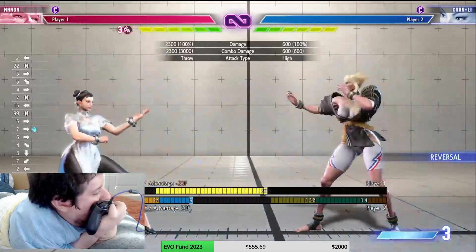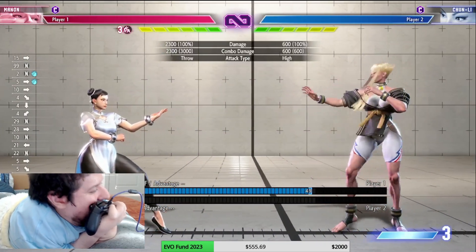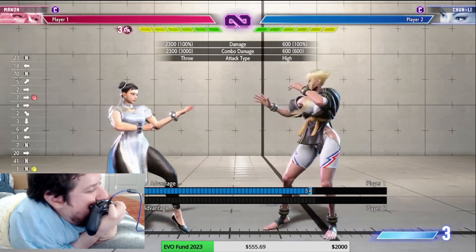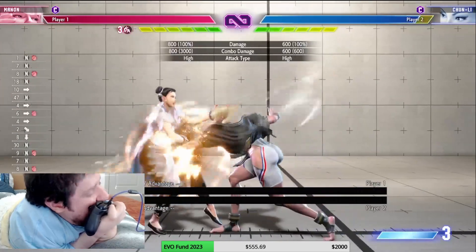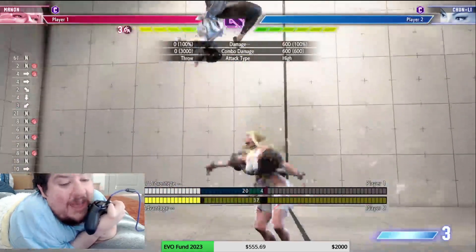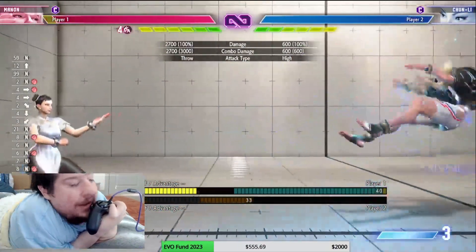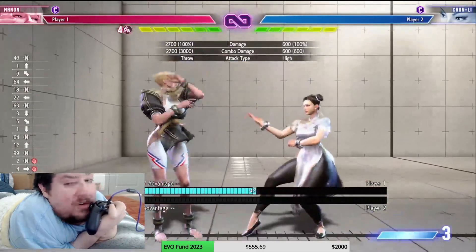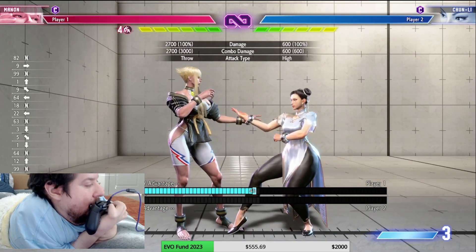Remember: command grab on light is 10 frames, medium is 8-7 frames, heavy is 5 frames. So just because I pulled them close with the double heavy punch doesn't mean I can just command grab — they have a chance to get away. They maybe can't press a button, but they can definitely jump away. So this is not a guarantee.